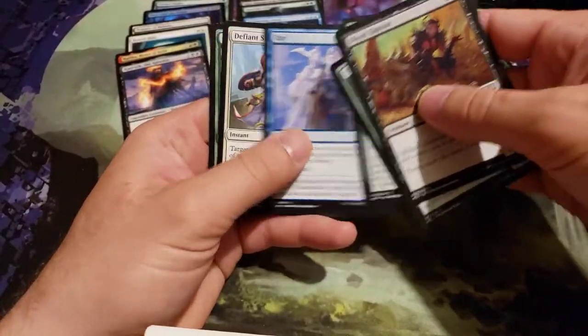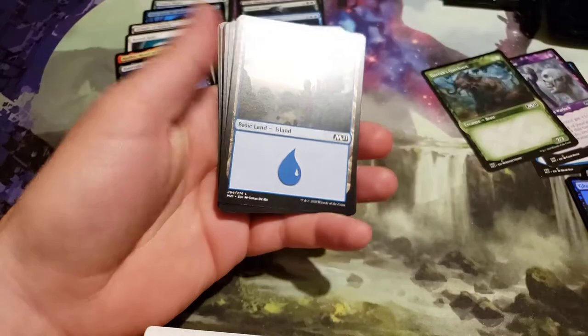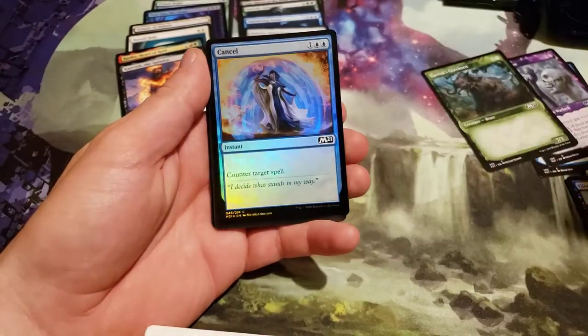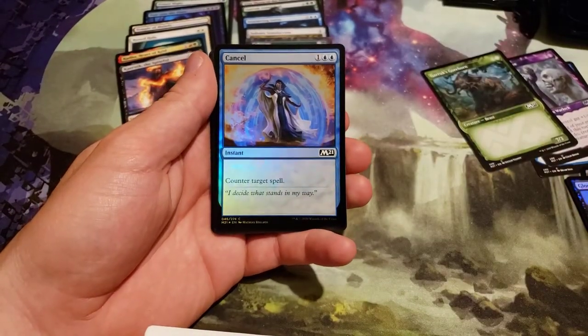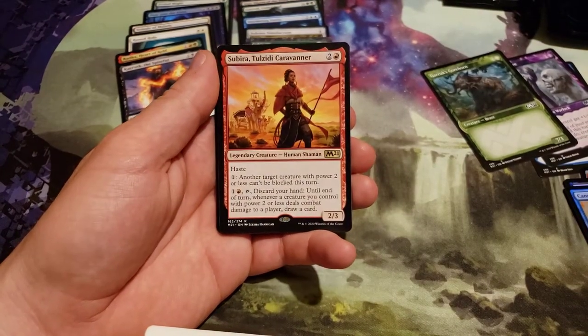So that was 4 uncommons in that pack. That's our first Full Art, and there's probably only one more Full Art left in this box — I've always seen 2 Full Arts every time. We got a Foil Cancel. And a Sibi— Telzid Caravanner.